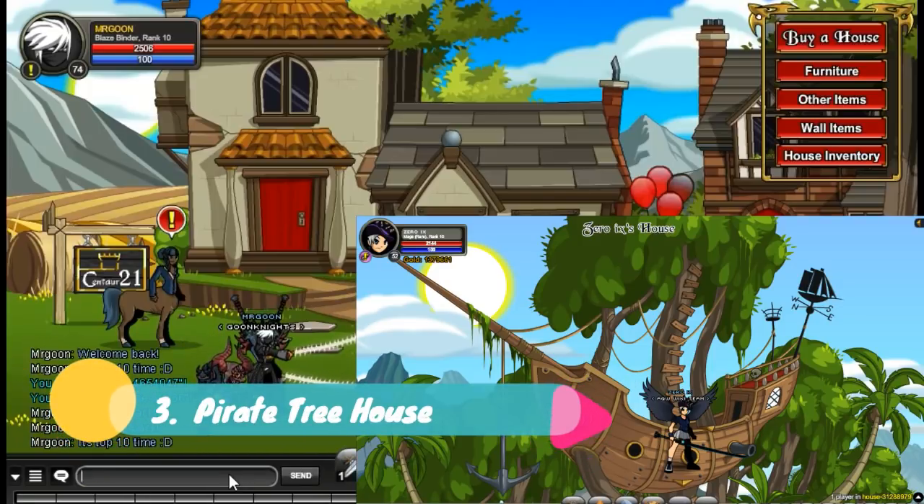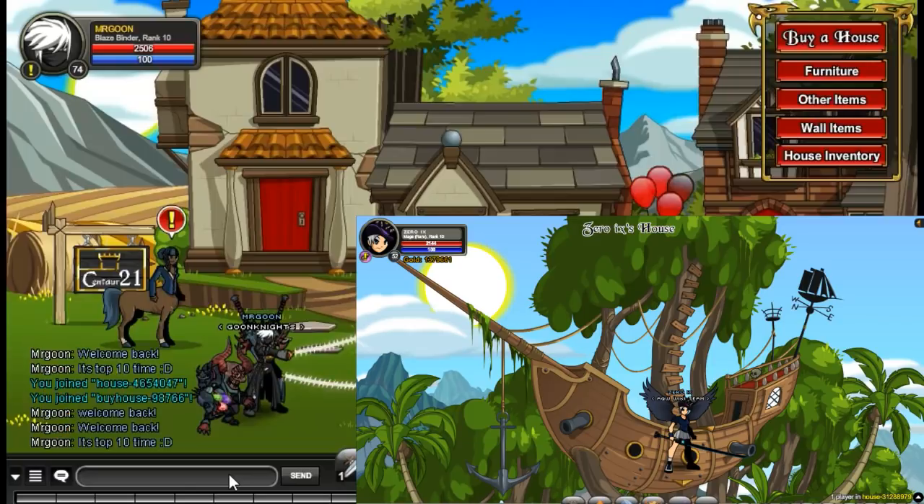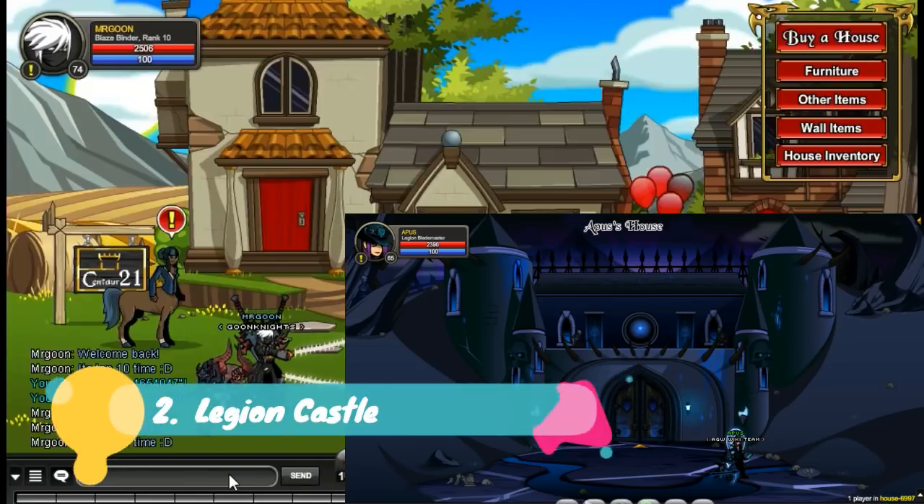At number 3 we have got one of my all-time favourites, which is the Pirate Tree House. If you haven't got this you should definitely go and get it. It costs 50,000 gold from the house shop and it looks absolutely awesome. Who wouldn't want a ship in a tree?